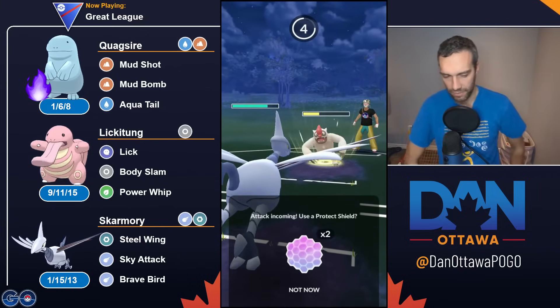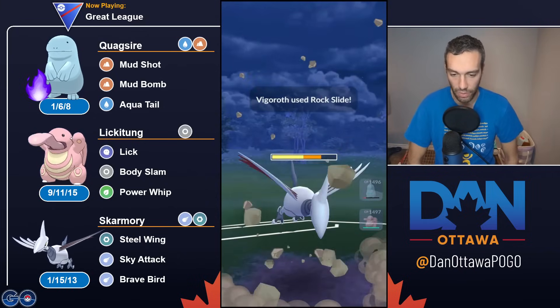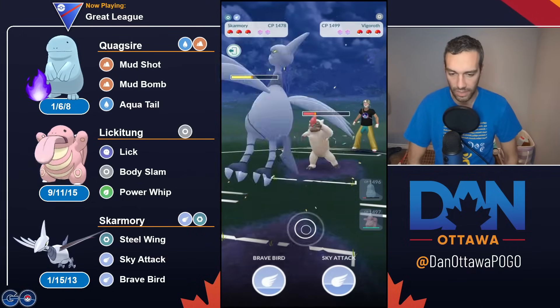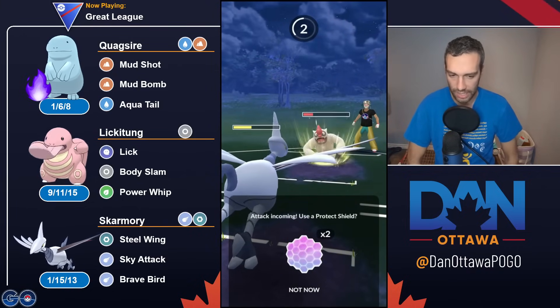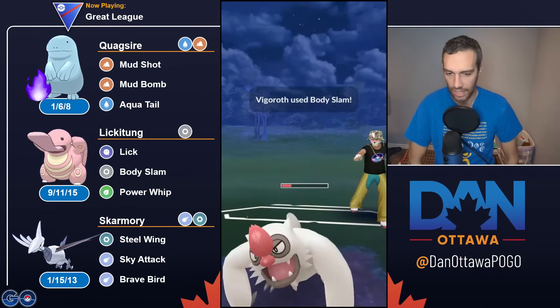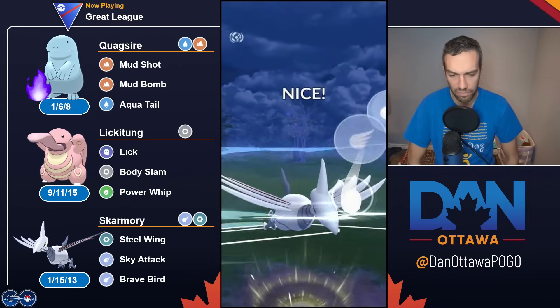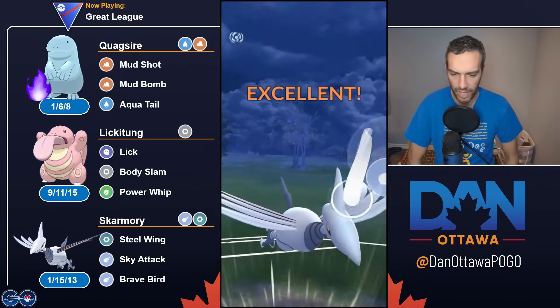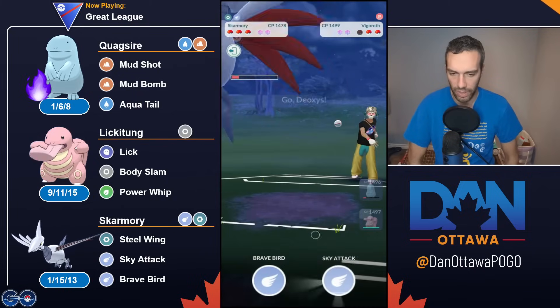These Rock Slides come quick. Vigoroth is, right now, the absolute go-to save swap that I've seen. I've seen so many Vigoroths compared to Lickitungs and Gligars and Medicham and stuff like that. It is definitely worth looking into — I went over that in my analysis this morning.